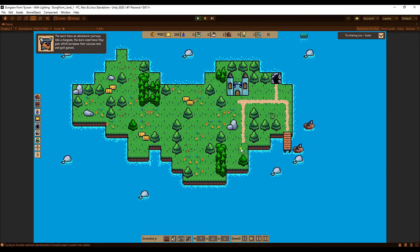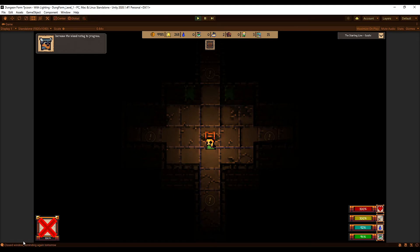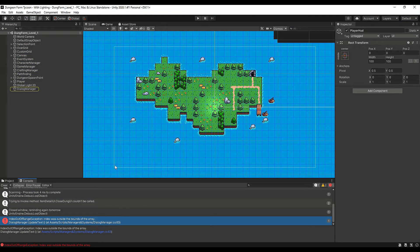Weapon durability has been increased by over 100% — it's doubled from what it previously was. I found weapons ran out too quickly and the resources to craft them again are too expensive. Durability is now shown as a percentage rather than a number. Although I liked the number, the percentage is easier to understand at a glance and just looks better.